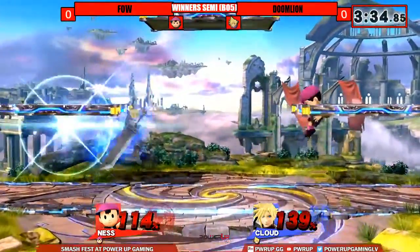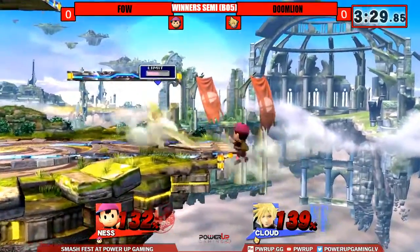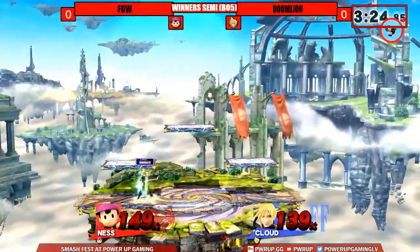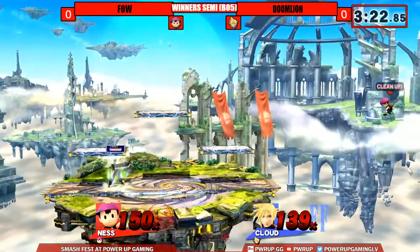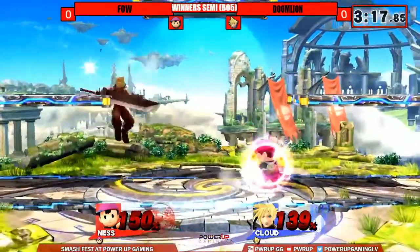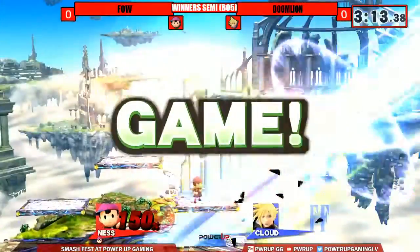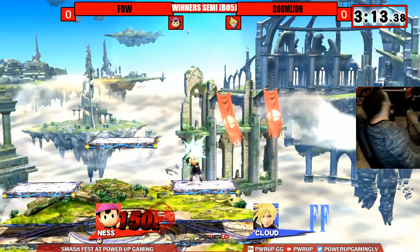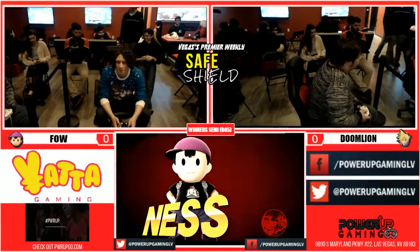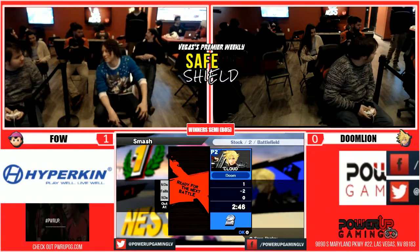Real close between these two. A grab — with the side B, almost takes it. Still alive, both at 130 plus. That I can't go — he didn't commit to it. He gets the back air, both players. This is so close. 150. Dodge. Excellent shield by Doomline. Side B — not this time. Doomline going in — the neutral air — and Doomline goes down. What an excellent match between those two, so close. He's like, man, that was close — you almost got me.